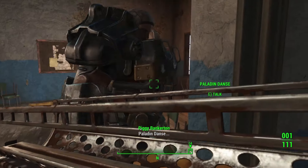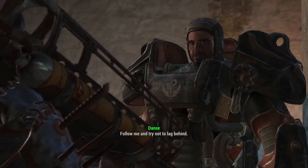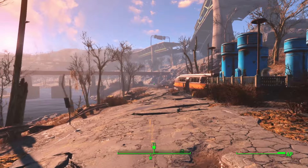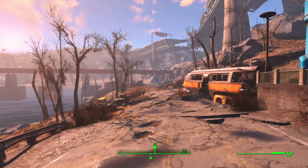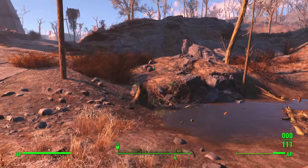Once I'd doubled my inventory to over 100 pigs, I returned to the Brotherhood to continue their questline a bit further, since I'll probably be relying on them to get into the Institute. Plus I want to tackle Fort Strong later on. On my way to Arc Jet, I let loose my Fat Man on a bloatfly and it gets really good results.